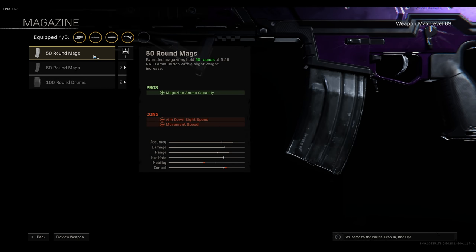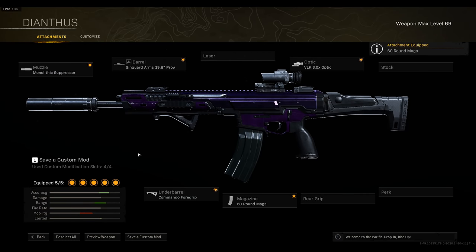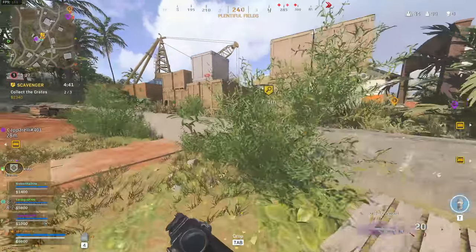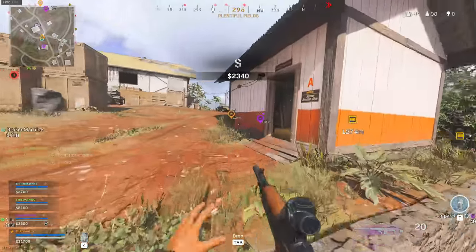And lastly, 60 round max. You can take the 50 rounds if you want, but the Kilo does have that second stage damage drop-off, so having that extra 10 rounds of potential damage might help you in a longer-range gunfight. Gameplay today is with the Broken Machine — we're playing quads with two random fills. There's plenty of kills in this one; I hope you enjoy.